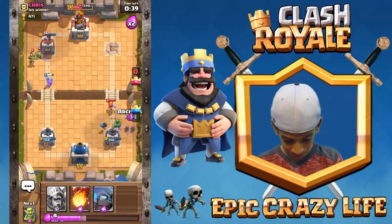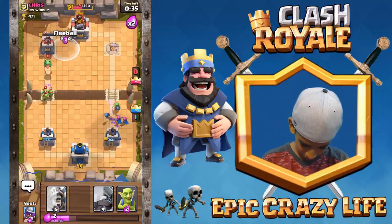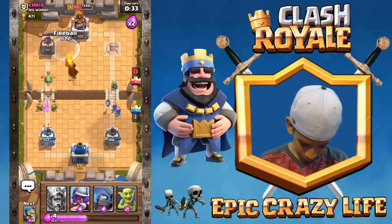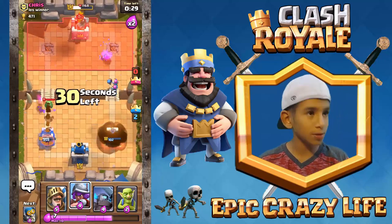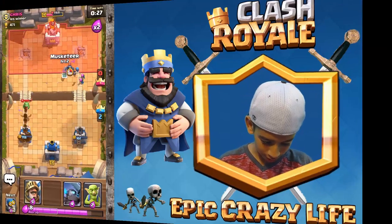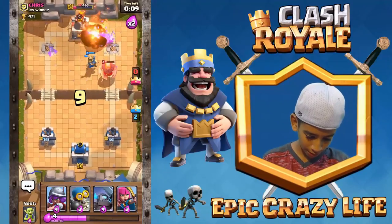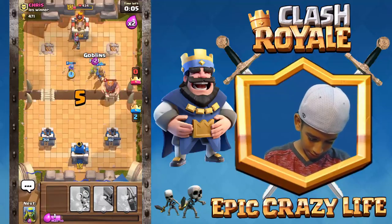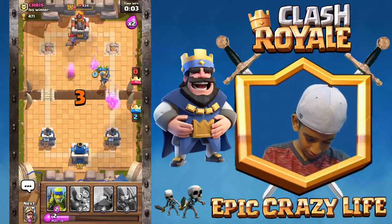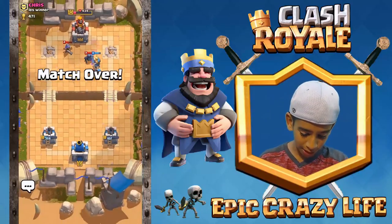Not even bad — the mini pekka got some hits off. Let's fireball and take it down. We got this, we're in the lead! Hopefully these spear goblins can do work. We got this! We won — it's not a three crown but we still won. Two crown, let's go!